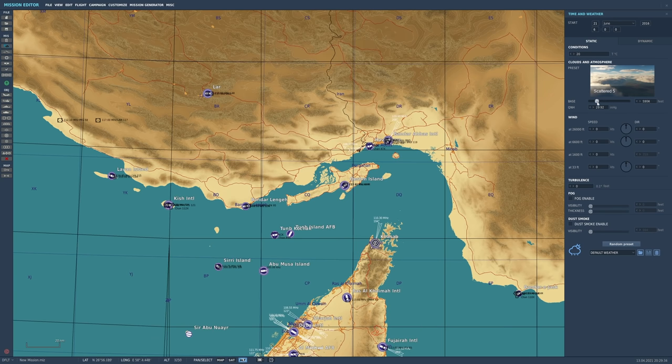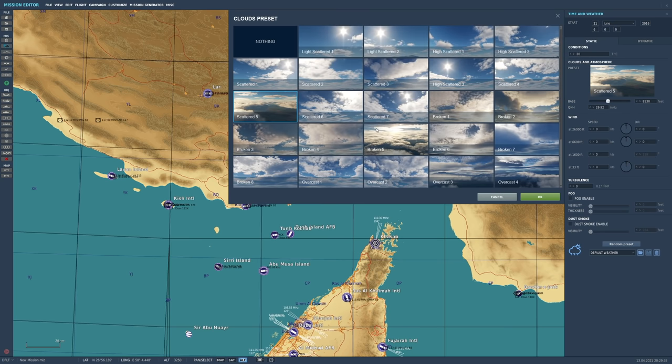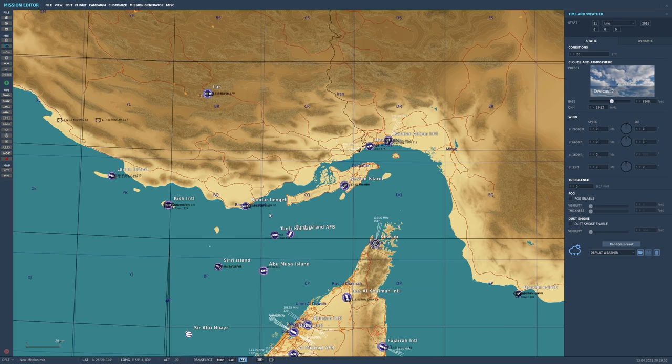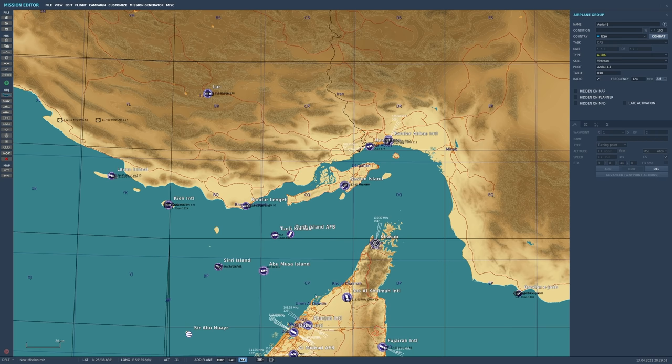You can actually change the base of the clouds right here. And let's say we don't want scattered — we can left-click on it again and choose, say, Overcast 2. It also gives you a METAR, so there's a broken layer between 7 and 10, and it's 17 to 20. We'll click OK, then add an airplane by clicking on the airplane symbol.